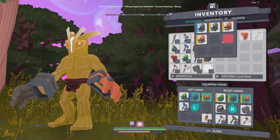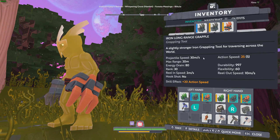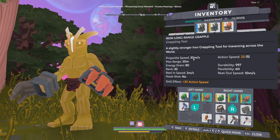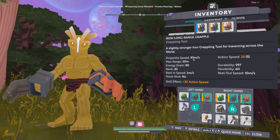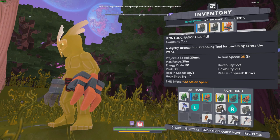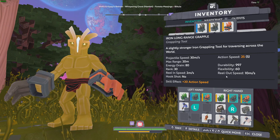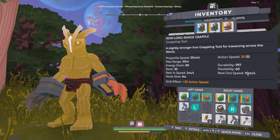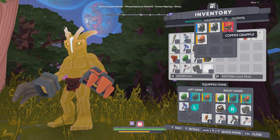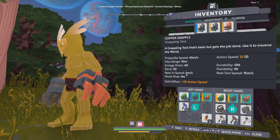A good thing to note is that on all grapples, or really any tool, you can access their stats. You can see that this has a projectile speed of 30 meters — that's how fast the actual grapple travels through the air as you fire it. The reel-in speed is two meters a second, which is dismal. It reels out at 10 meters a second, which is pretty decent, but two meters reeling in is painful.